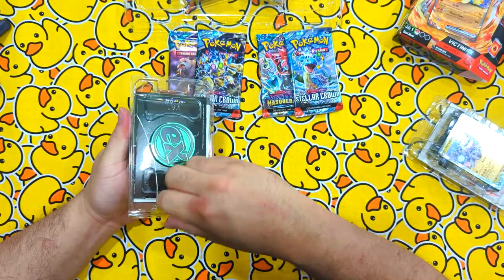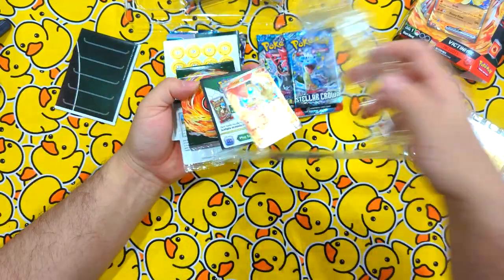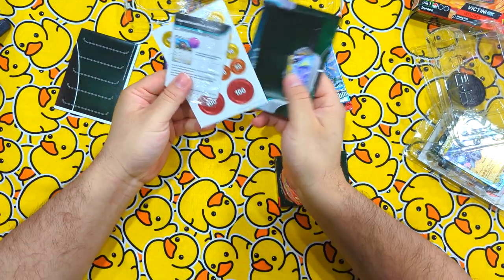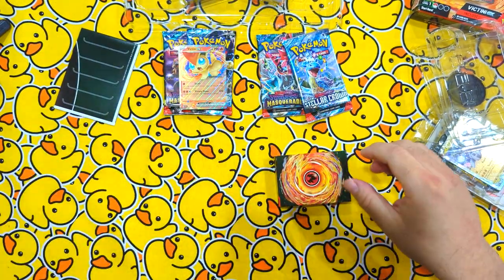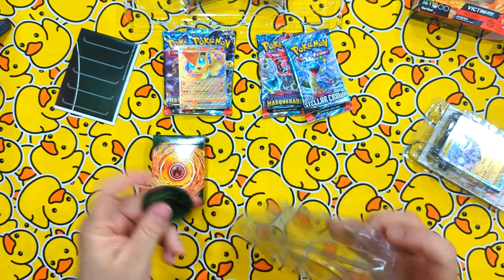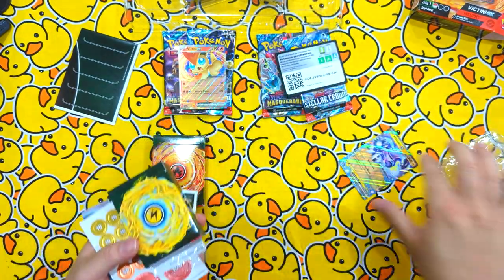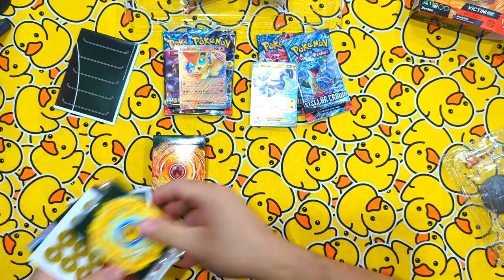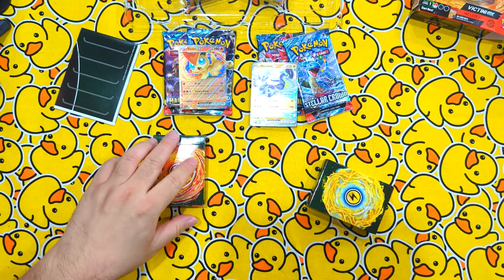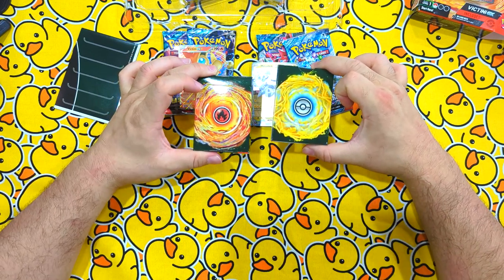On the battle decks, you crack it open on the side like so, and you've got your promo which we'll get a closer look at shortly. You have all your little playables, counters, and that kind of stuff — we don't really need those. You also get a little EX coin which we'll chuck to the side. Same thing with the Miraidon one: you've got your promo, all your counters and coins, and the EX coin.